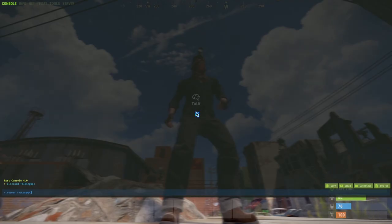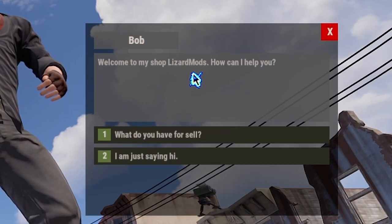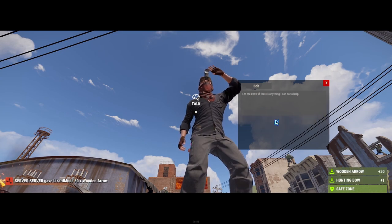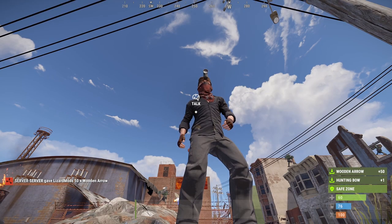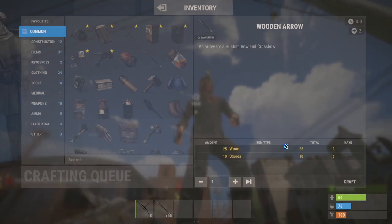Let's go ahead and save and then reload the plugin to see our changes. "Welcome to my shop, Lizard Mods. How can I help you?" "What do you have for sale?" "I have a bow for sale for 75 scrap." "I will buy the bow for 75 scrap." There it is. We have our bow. We got our arrows. Success.